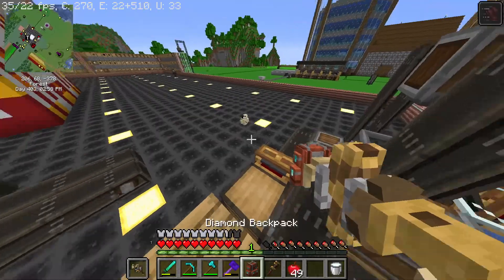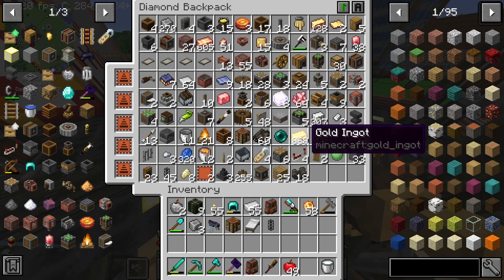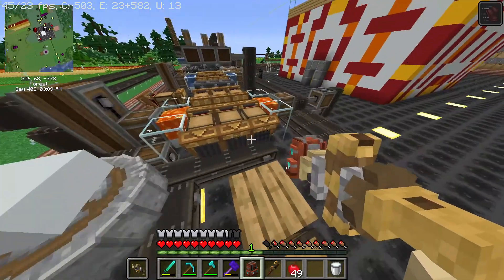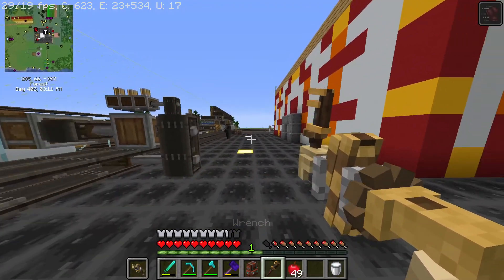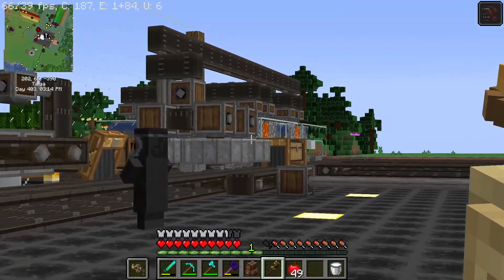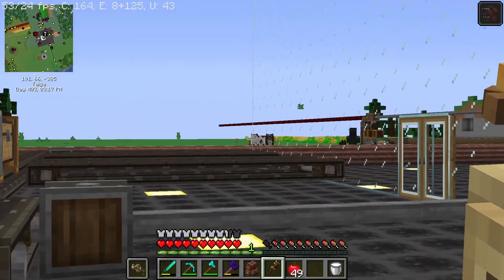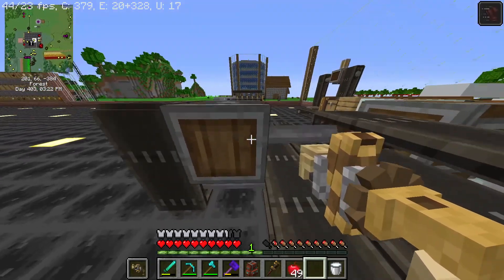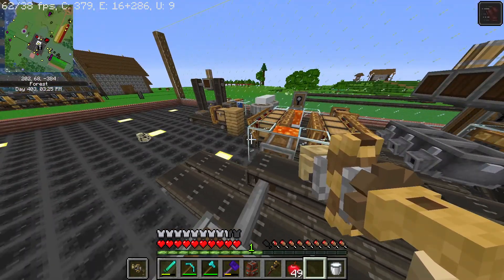On the opposite side along this wall I'm going to copy the cobblestone generators, and this row will be producing iron. So that's the farms I've got right now.